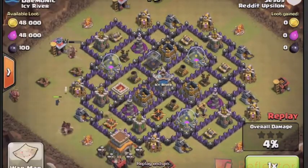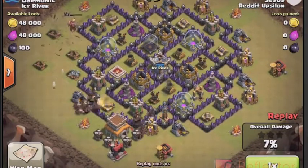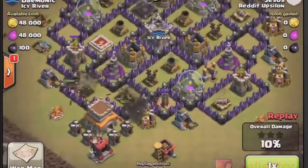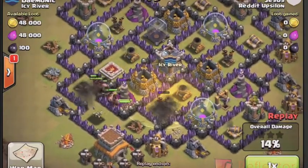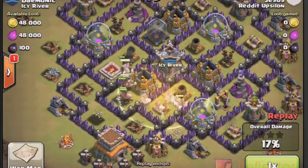This is a good base to attack with Hogs. You can see there's not much space for any giant bombs or spring traps. The little spaces he does have in the base look like they're for Teslas, and we'll get a view of whether or not they are.